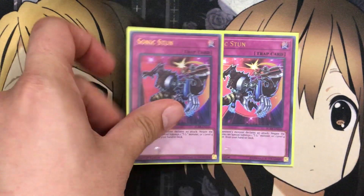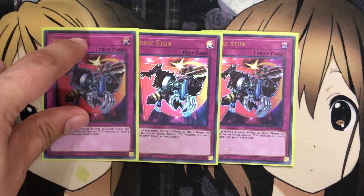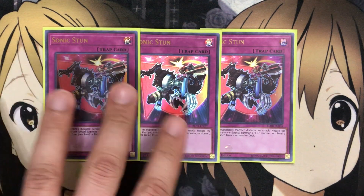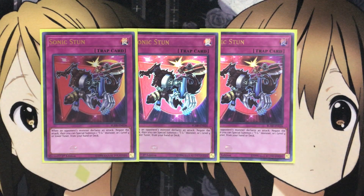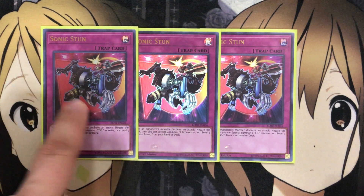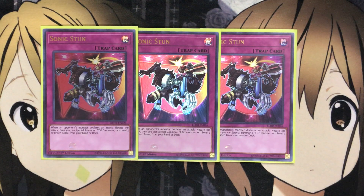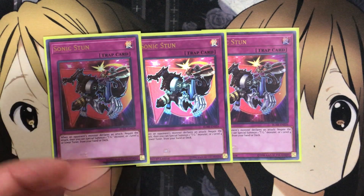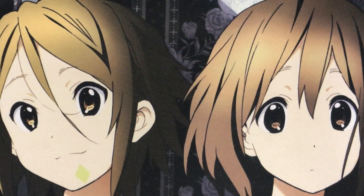I didn't run traps originally with the pure TG deck, but I really do like Sonic Stun. When an opponent's monster declares an attack, you can negate the attack, then special summon one TG or level four or lower tuner from your hand or deck. That gives you options for basically everything TG-wise. Stopping the opponent's attack is just the added bonus — if it only did that I wouldn't run it — but the special summon means you have monsters to work with next turn as well.